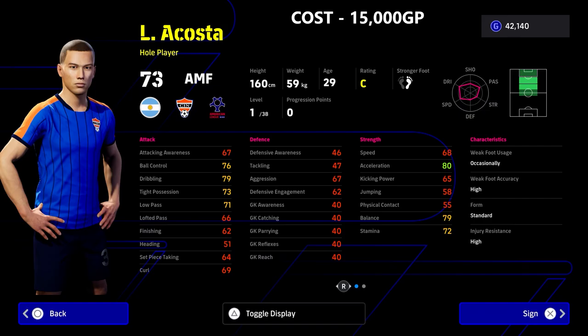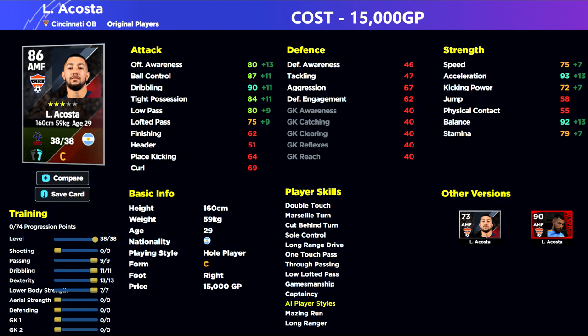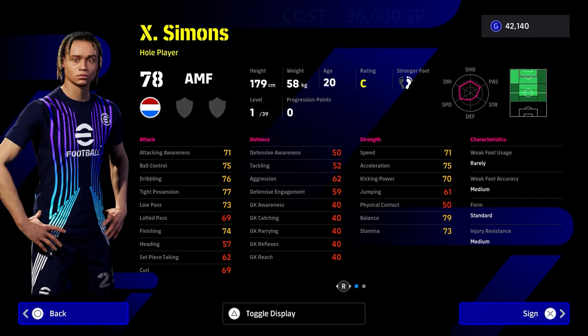We also have another budget option — Acosta — who's further up the list than anybody else simply because of the bang for your buck. Watch how this guy trains up. He's 15,000 GP, 38 levels, 73 overall — but he goes to an 86 overall. This is the definition of a hidden gem. Look at those stats: the dribbling, the ball control, a little bit of speed and stamina, and the acceleration and balance. All you need with an attacking midfielder is dribbling, ball control, tight possession, and balance.